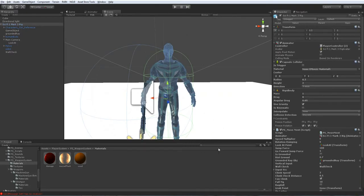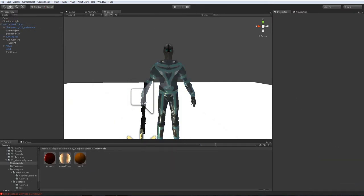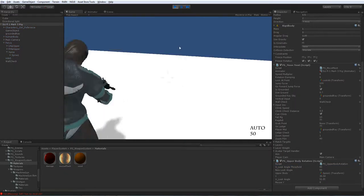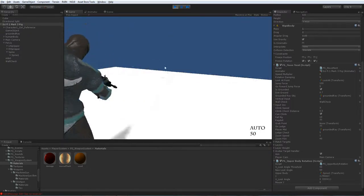Now we're gonna add the upper body script. Just drag and drop it to the player. You just need to set this to 60, 60, and assign your spine — that's your player spine. That should do it and it should work pretty fine, but it may make errors in a few cases.